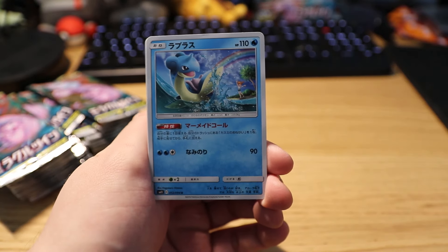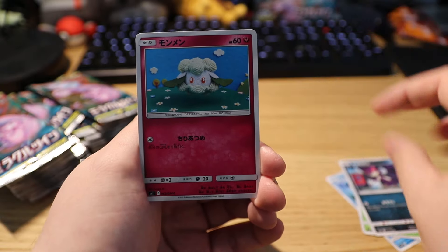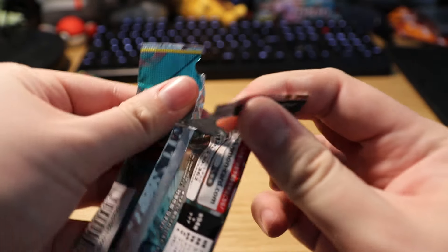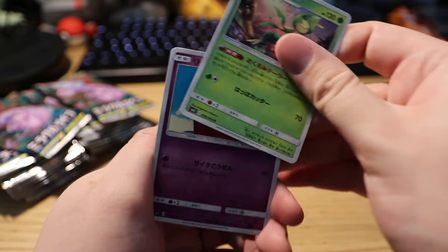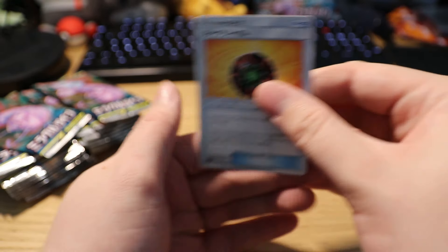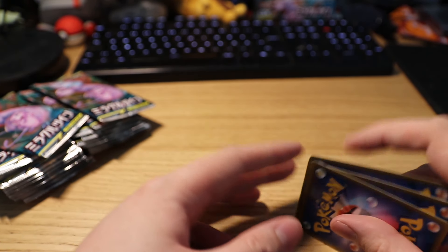Pack one: I believe a Leopard cat, we've got a Seel, and the rare is a Relicanth — relic of the sea. Next pack, we've got a Trainer as our rare.